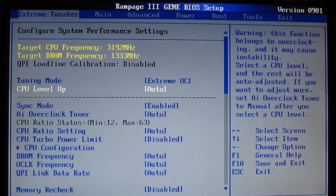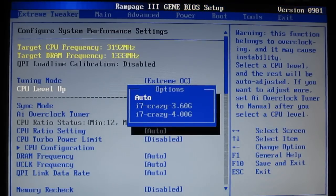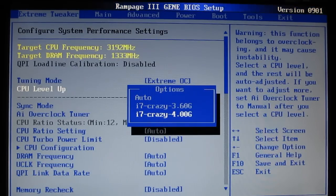CPU level up — auto tuning. You can have it on auto, which is going to default to no overclock. In this case, using the i7-965, it gives you a choice of bringing it up to 3.6 GHz or 4 GHz at the touch of a button. We did find the 4 GHz on this particular chip required a couple of tweaks to get it stable, but it was a great place to start. It really set everything up nicely — the tweaks were just minor voltage tweaks to keep it stable.